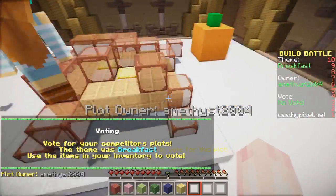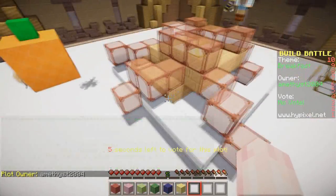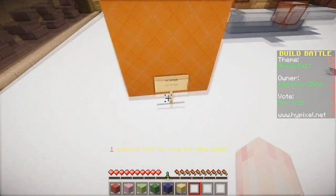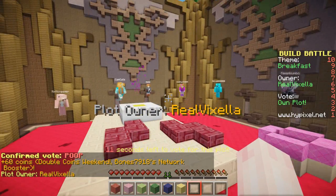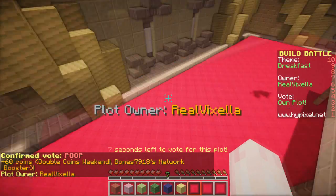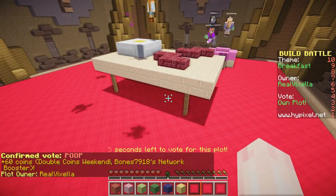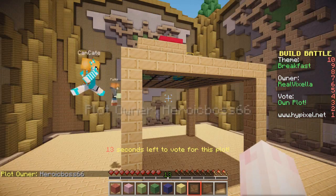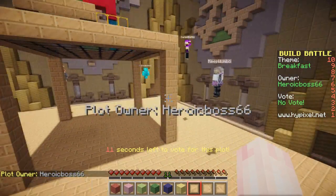So what do we have here? I think this is pancakes, and that's supposed to be syrup. I don't know what this is over here — an orange? Oh no. I did not vote it a poop, I did not click that. Well, I'm sorry for whoever that was, I did not mean to vote you a poop — I meant to vote you an okay, I'm sorry. Oh, we're online. Hey, all right, next one.